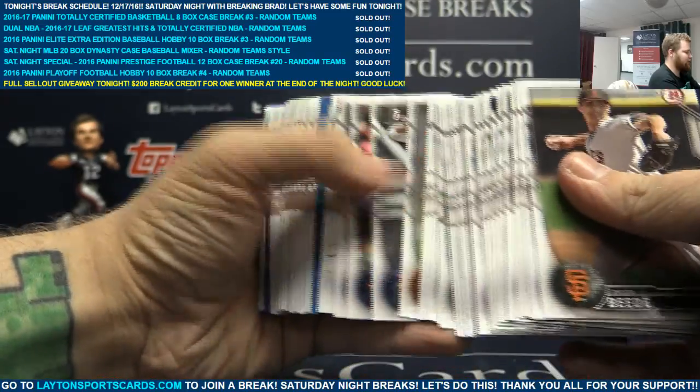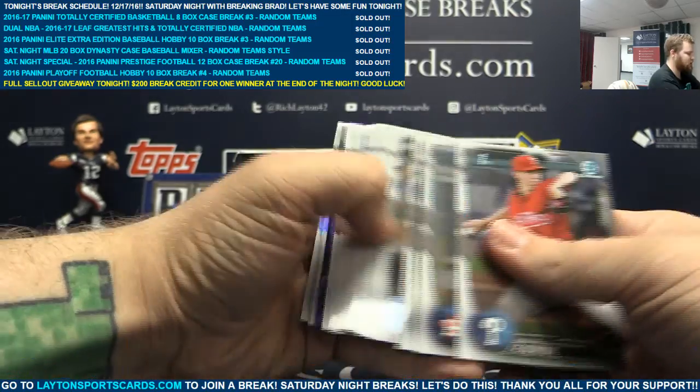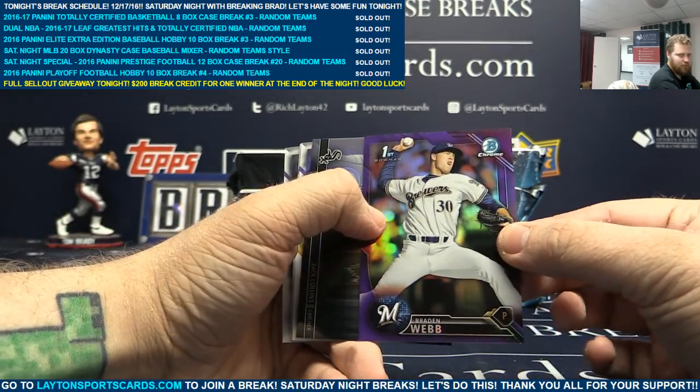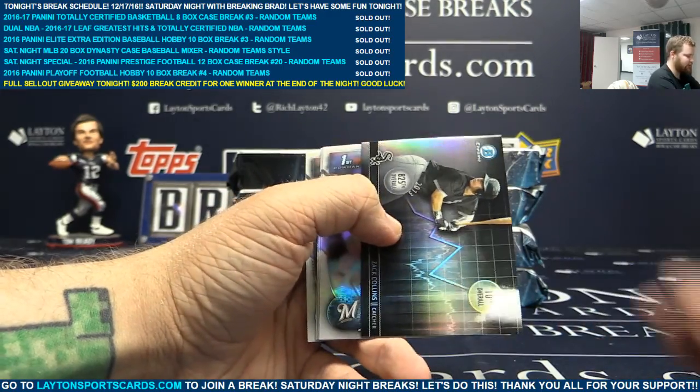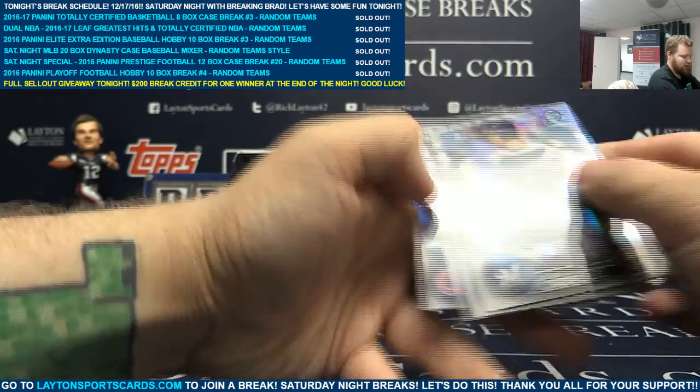Paper base. Blue paper Ian Happ to $150. Got a purple Braden Webb to $250. And a graph insert Zach Collins. Refractors on the back.